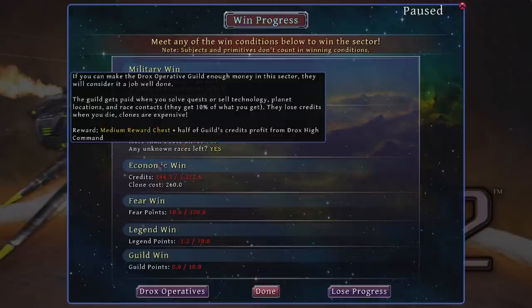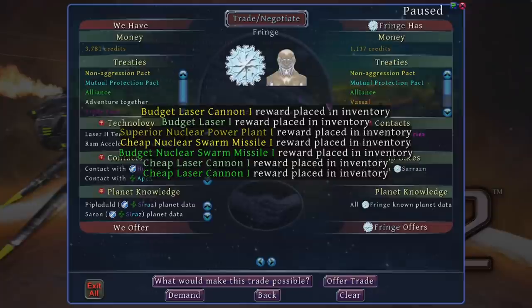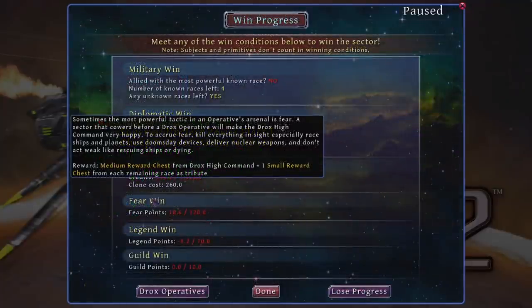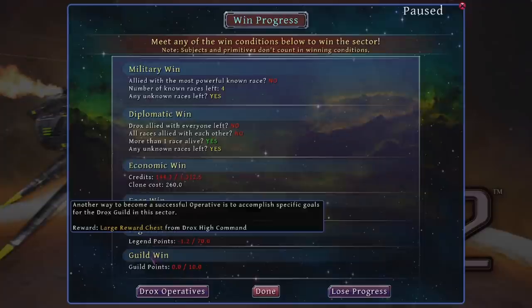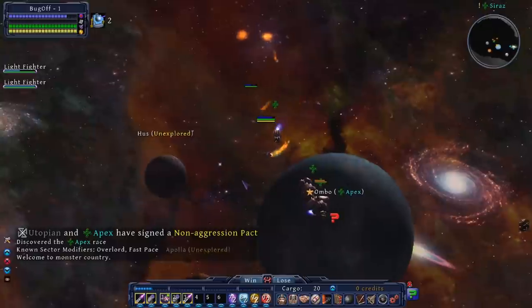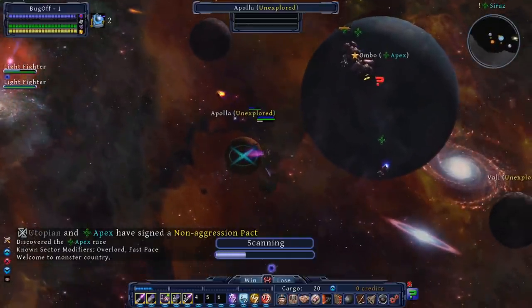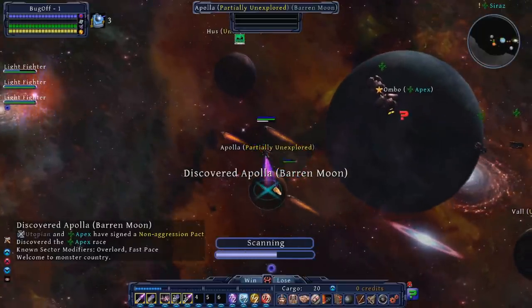Economic victory means simply making a ton of credits for the guild — selling technology, trading planet data, looting and questing can all do this, though dying costs the guild money due to expensive cloning fees and that can set you back. A fear victory means terrorizing the factions by killing their ships until everyone basically submits to Drox control just out of pure terror. A legend victory means becoming a legend by killing powerful monsters and other threats. And finally, the guild victory is to complete enough of the Drox guild's own quests, which can be complicated and sometimes counter to your other plans, such as brokering a peace between two warring factions, manipulating other factions into war, or boosting a weak faction into the strongest in the sector.